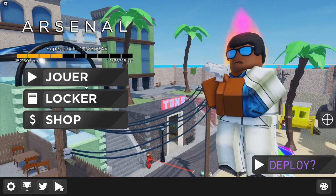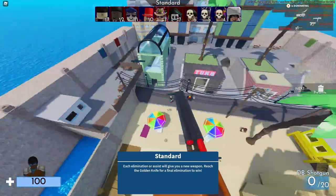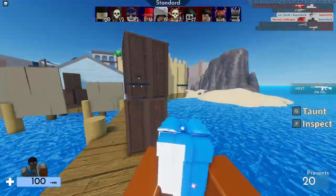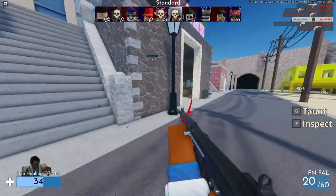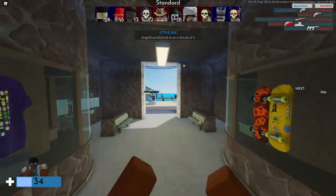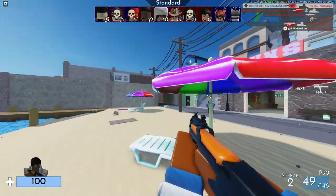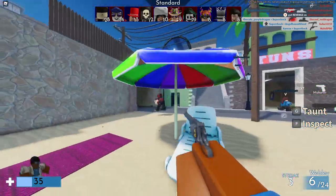On va faire quelques petites parties en casu, puis quelques petites rank-aid, ou sinon je vous ferai une vidéo avec que de la rank-aid si vous voulez. Imaginez, je suis en random et je ne veux pas cette arme. J'appuie sur E et ça me fait changer tout de suite d'arme aléatoirement.